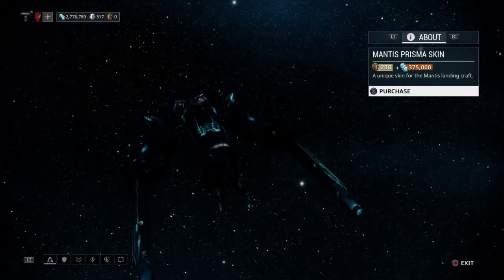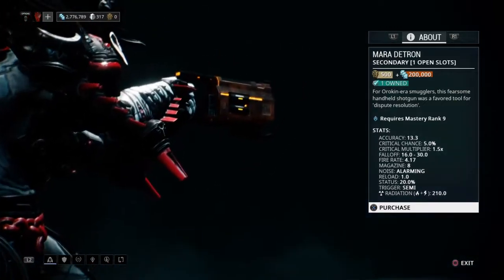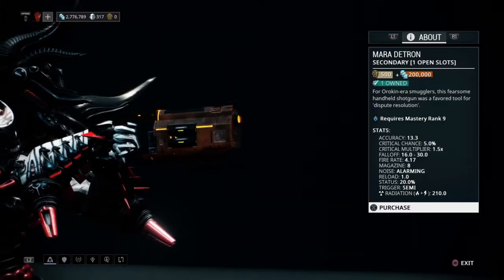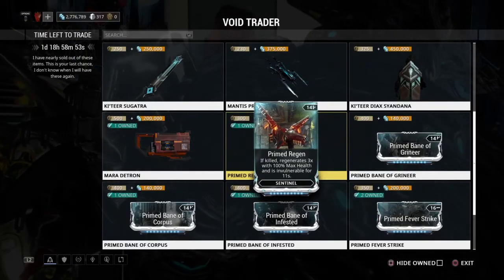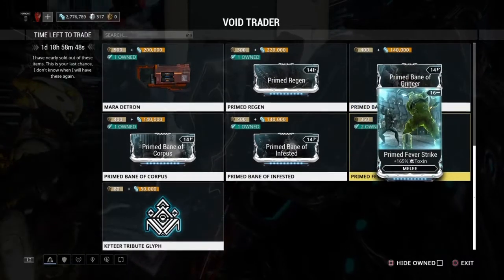He also brought more fashion frame: the Mantis Prisma skin, the Ketir Syandana, and the Ketir Sindana. He also brought a pretty good sidearm in the Mara Detron — make sure to check this out. The price is the same as the Kubrow armor, so I highly recommend you get the weapon instead of the Kubrow armor.